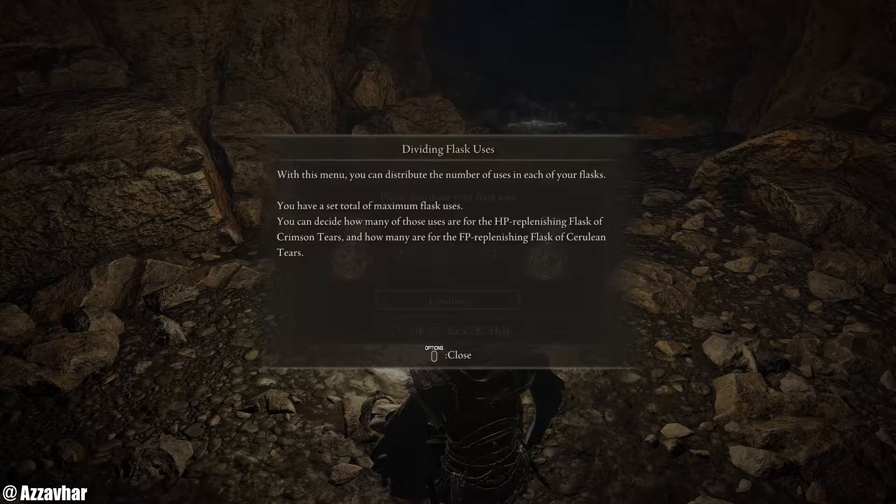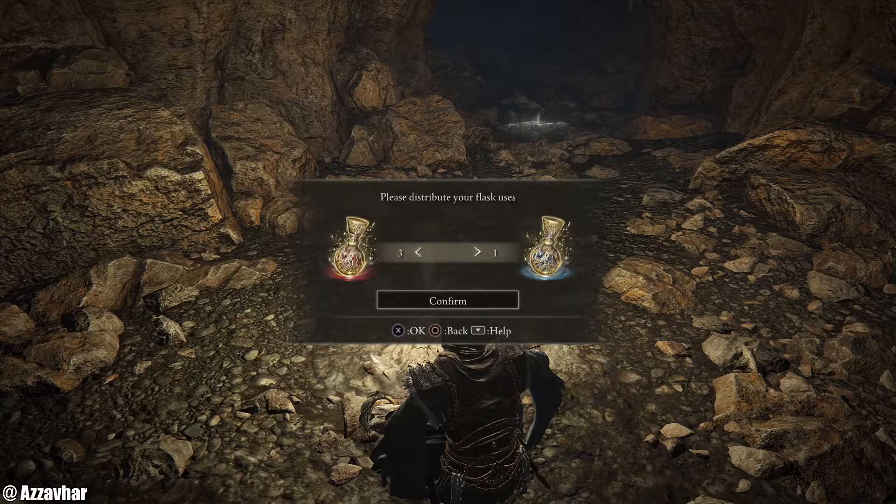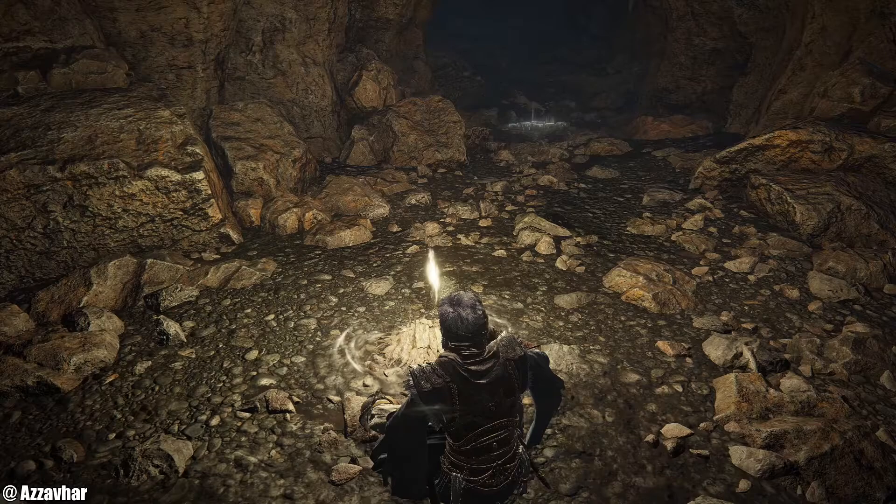Dividing flask uses: with this menu you can distribute the number of uses in each of your flasks. You have a set total of maximum flask uses. You can decide how many of those uses are for the HP replenishing Flask of Crimson Tears and how many are for the FP replenishing Flask of Cerulean Tears. So essentially you can put that onto HP or FP depending on what you want, then press confirm.